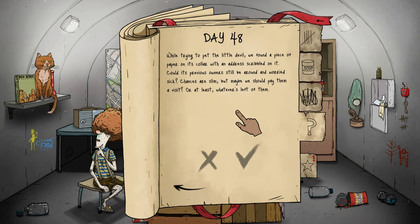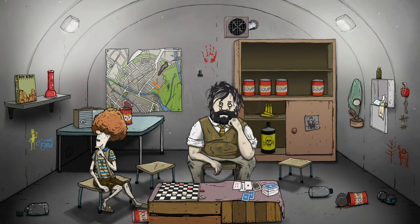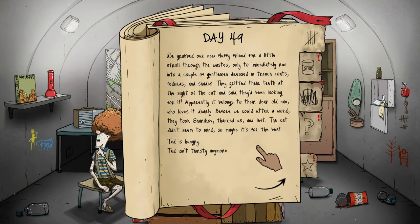While trying to pet the little devil we found a piece of paper on Sharikov's collar with an address scribbled on it. Could its previous owners still be around and worried sick? Chances are slim but maybe we should pay them a visit, or at least whatever's left of them. Please let there be water. Day 49 — Sharikov is gone. No water. We grabbed our new fluffy friend for a little stroll through the wasteland...